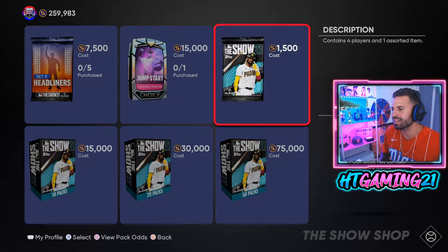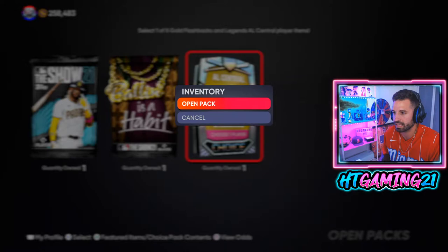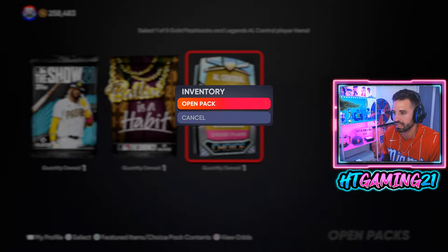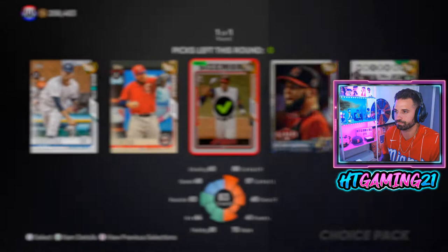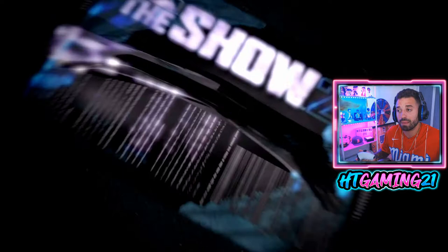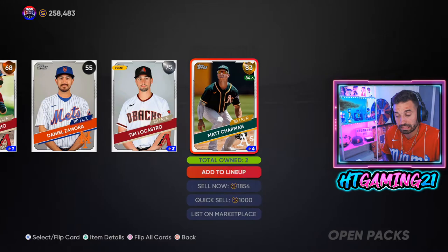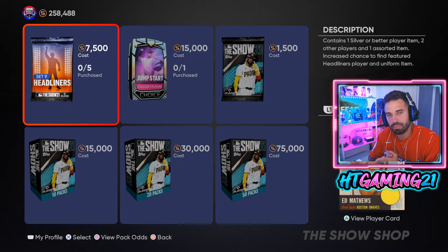We always end the video by opening a single pack — hopefully today's the day I finally pull a diamond. We have a single pack, a Ballin' Is a Habit pack, and a flashbacks and legends pack. Opening the legends pack first — we already know we're not getting a diamond there. Now the single pack — we don't get a diamond. The Ballin' Is a Habit pack — not the worst gold we could have gotten, I'll settle for that. Hope you enjoyed the gameplay. If you stuck around I appreciate you, hit thumbs up, subscribe, catch you next time.